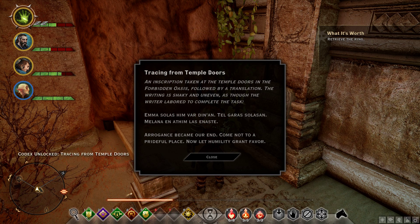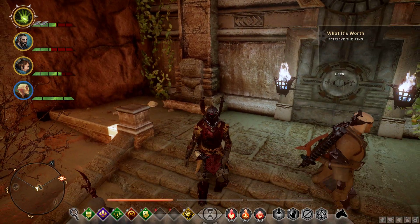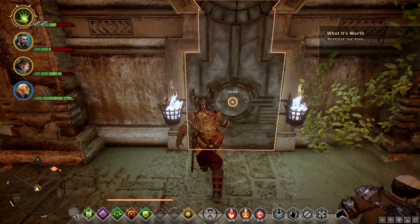Tracing from the temple doors — an inscription taken at the temple doors in a Forbidden Oasis. Followed by a translation: the writing is shaky and uneven as though the writer labored to complete the task. 'Emma solas him warden on tel garas, solas son melana' — 'Arrogance became our end. Come not to a prideful place, not left humility grand favor.' That was probably something elemental — I get it.